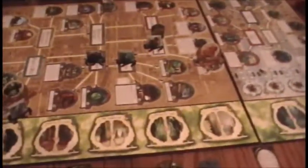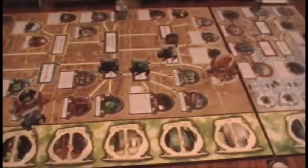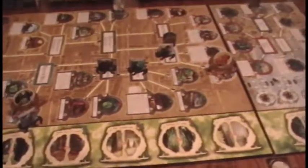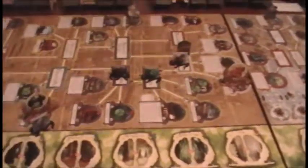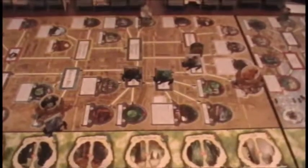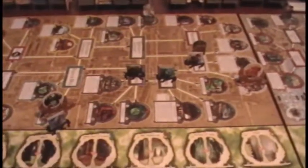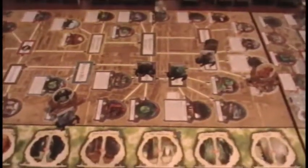We had some gates appear but no Doom tokens on the Doom track - that's actually sort of fortuitous. We can handle the gates. We've got two investigators who are configured to do some sealings, which we hopefully can start in the next turn or two. That's going to be very interesting. Turn three's in the books - we'll be moving on to turn four next.